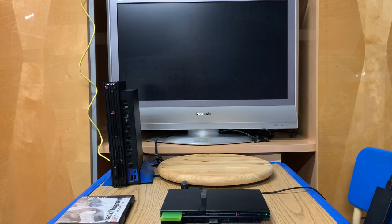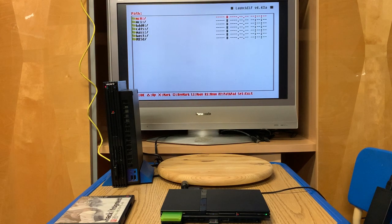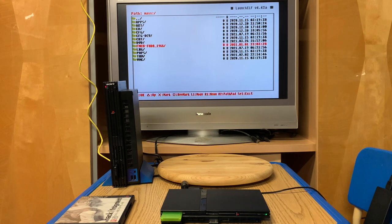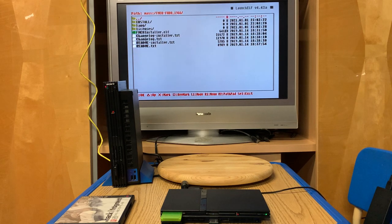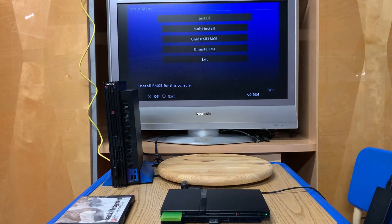To get started, run the DVD. In the file browser, press circle. We go to mc0 and mc1 - that's memory card one and memory card two. HDD is hard drive, which the slim does not have. We're going to go to Mass, which stands for mass storage device. We're going to select that, go down to the Free McBoot folder, and click on FREEMCBOOTInstaller.elf.